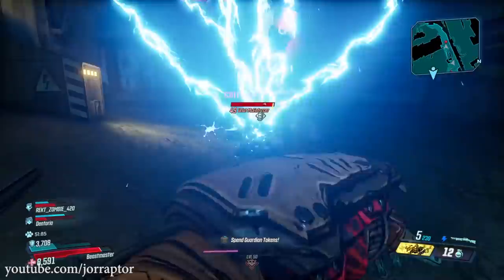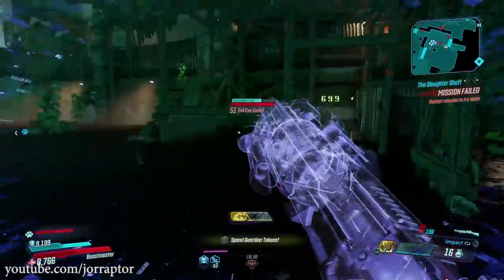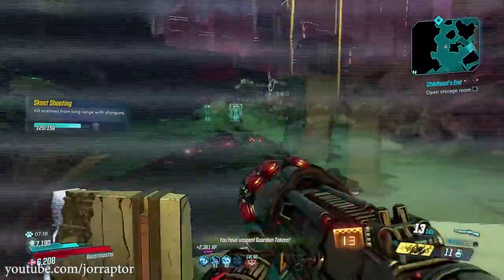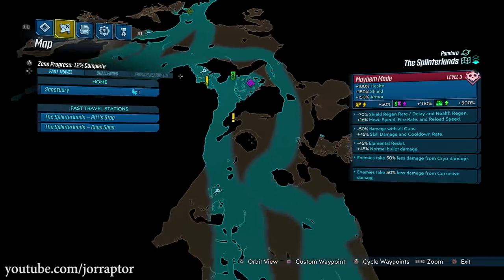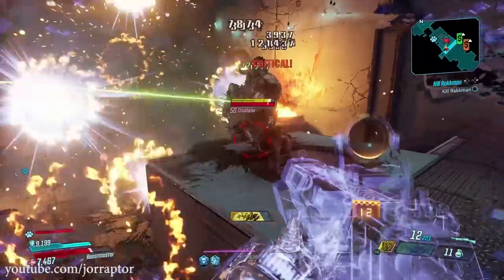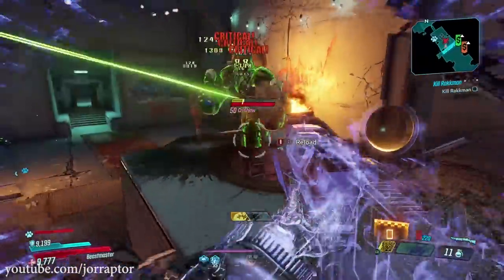I've also been using the Redline Shotgun, which is quite decent — you can switch between regular impact ammo and sticky ammo. You find it by killing Road Dog in the Splinterlands. It's a great shotgun, though I like the Flacker more from a previous video, but it's still worth checking out for yourself.